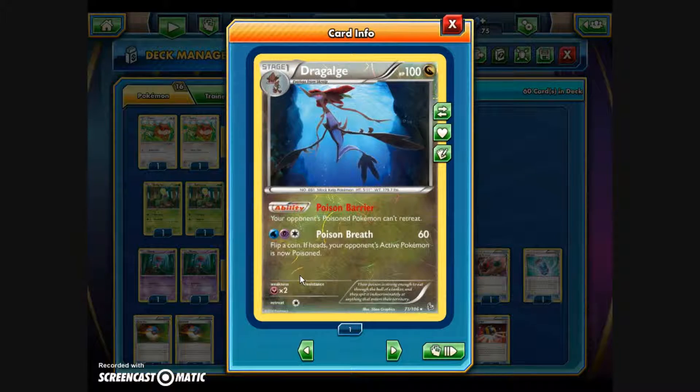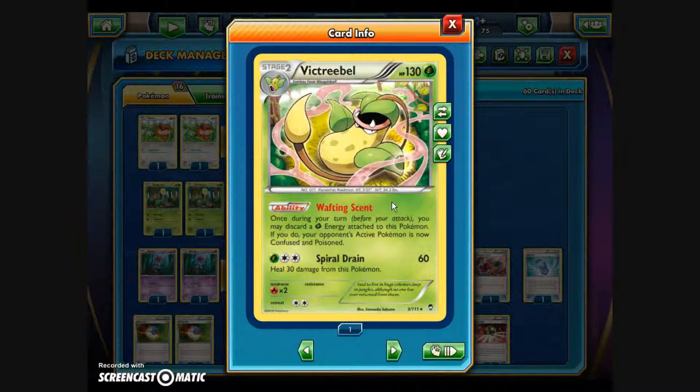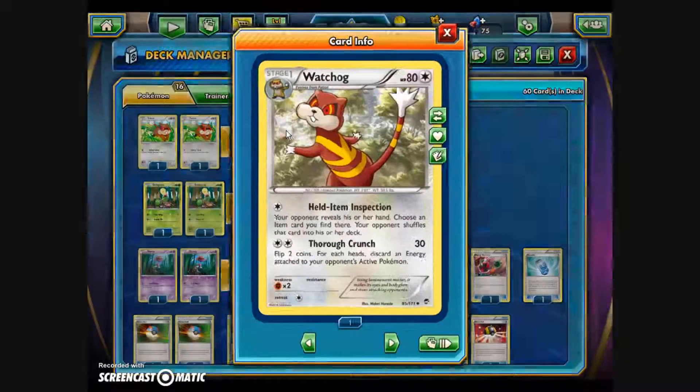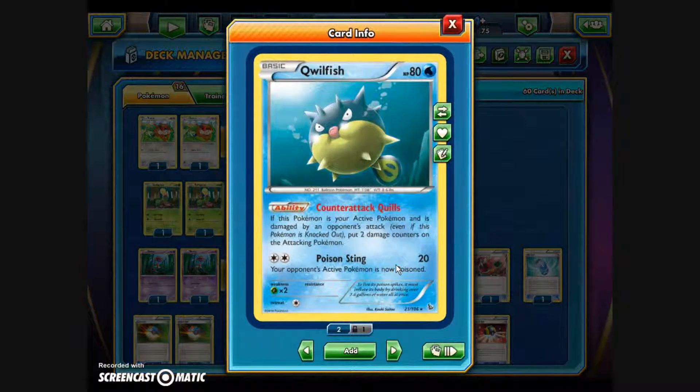Dragalge's Poison Barrier means your opponent's Poisoned Pokemon can't retreat. Whereas they can normally retreat back to the bench to cure special conditions, Victreebel's Poison and Confusion stay in effect. If they try to attack, there's a coin flip, and if they flip tails, they put three damage counters on themselves. Another way to prevent them from attacking back is Watchog's Thorough Crunch — two colorless energy, 30 damage, flip two coins; for each heads, discard an energy attached to your opponent's active Pokemon. Qwilfish is also here for its Counter-Attack Quills ability: if this Pokemon is active and damaged by an opponent's attack, put two damage counters on the attacking Pokemon.